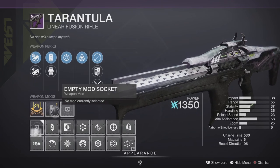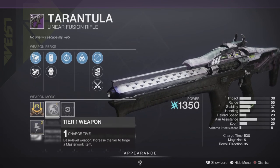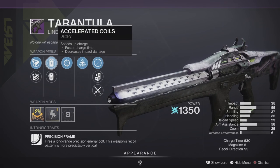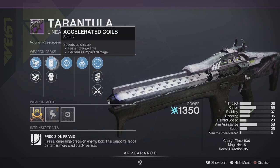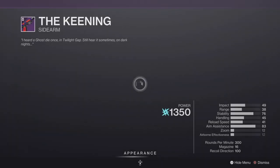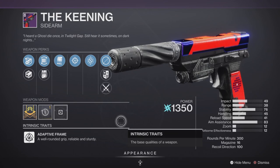We also have the Tarantula linear fusion rifle — highly slept on. 530 charge time with a Charge Time masterwork, Feeding Frenzy, and Protecting Fools on the impact. This is pretty much a god roll — pick it up and add it to your collection, excellent.